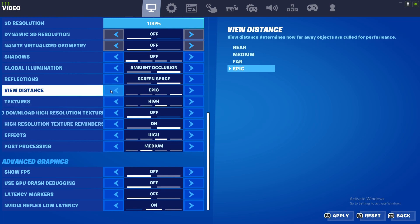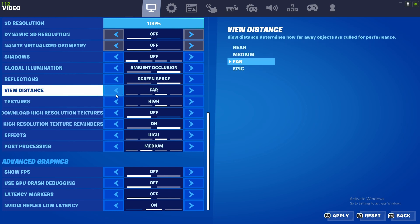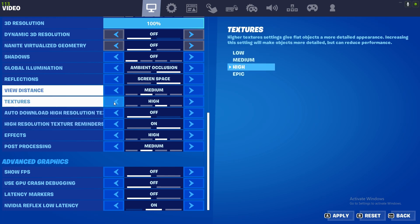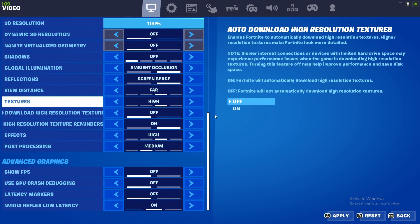So your view distance — put it on medium or far. If you think your console or PC is good, put it on far. If you think it's not that good, put it on medium. Mine is very good, so I'm going to put it on far, because then I'm going to have good FPS.